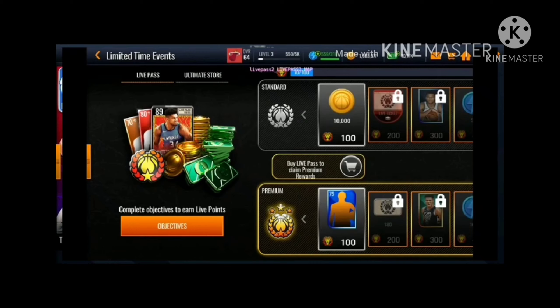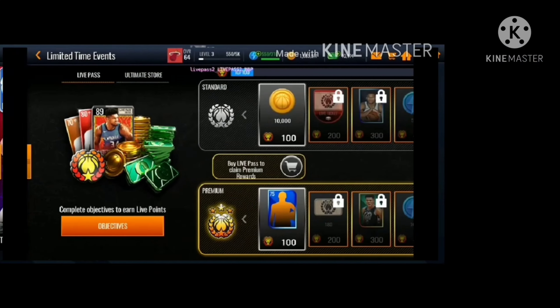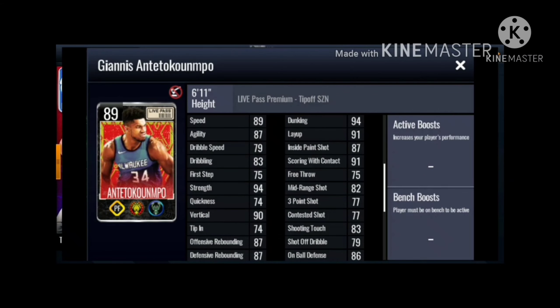Basically the same thing from last season - you got your 10k coins, you have players, got your life ticket to buy some players in the store. You can see the Ultimate Store, and then on the right side you can see the Giannis stats - the 89 Giannis stats.